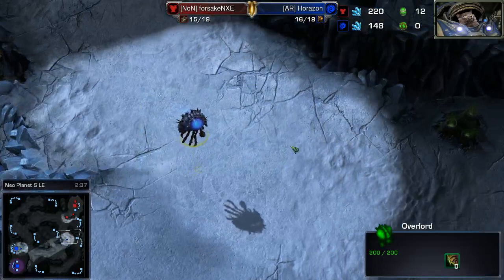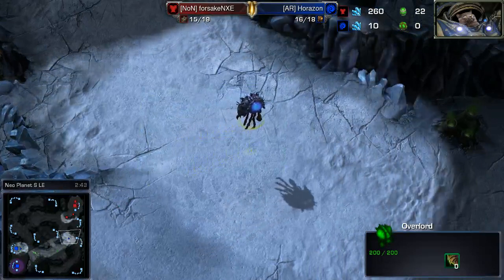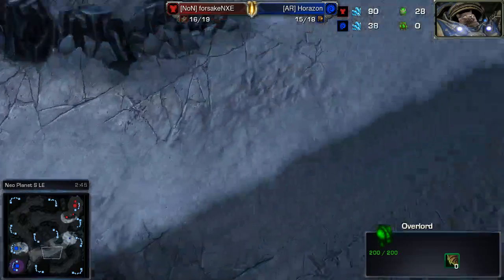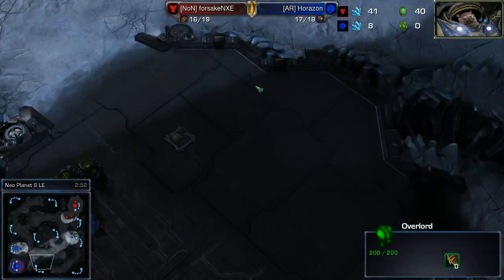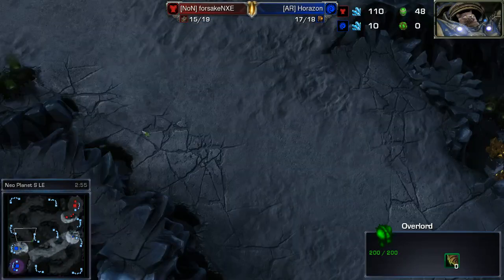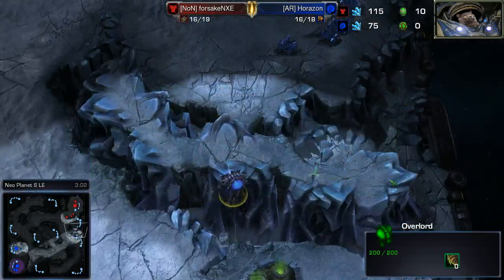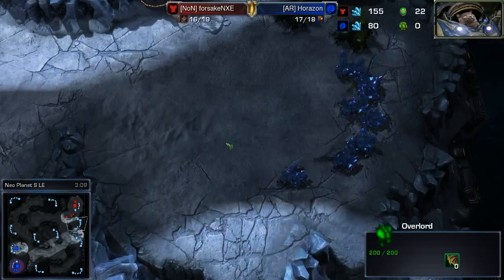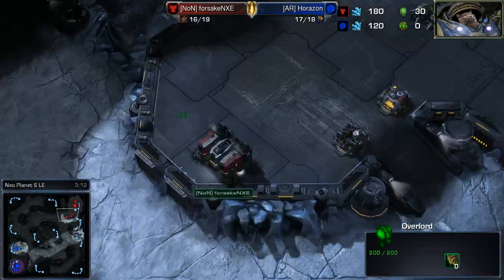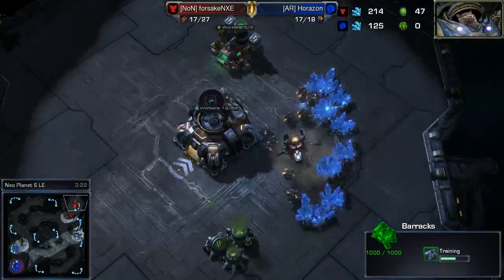You have to go around the two high yield mineral lines in the center of the map, and because of that it takes a lot longer by ground rush distance than you would expect. Horazon is spinning his overlord in a weird pathway down to the bottom right, scouting all the potential locations for a proxy racks. And it's going to stack him up very nicely on this high ramp for some late scouting of the mineral line in the natural. The barracks is being positioned just to the left of that natural choke, allowing him to pop out a reaper.